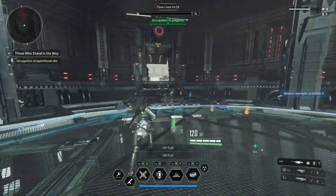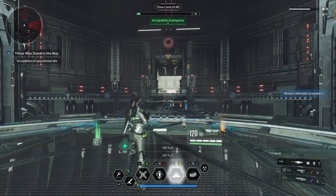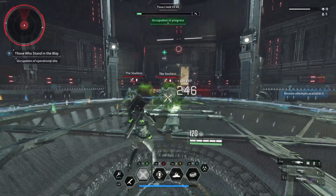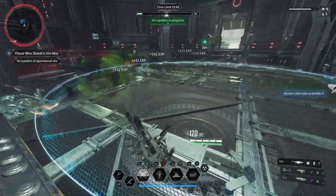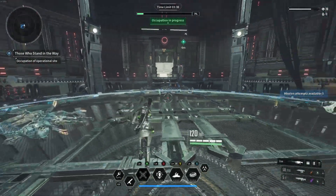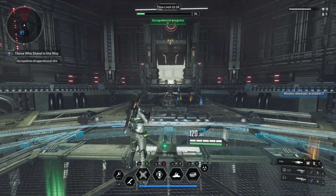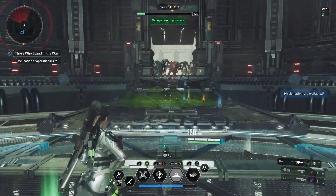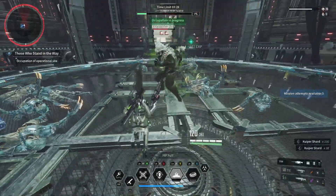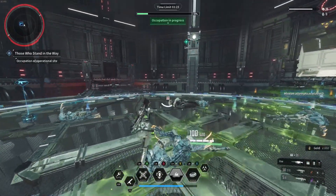A common question is about bullet management — running out of bullets all the time. If that's the case, you may be using your descendant wrong. Your descendant should be putting out a lot of damage if you spec into them right. Make sure you have the right modules on your descendant and on your weapons so you can amplify the damage you're doing and take enemies out without using too many bullets.